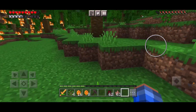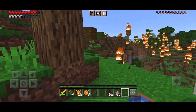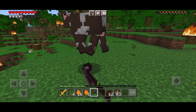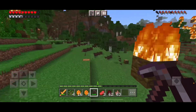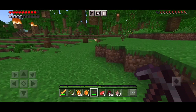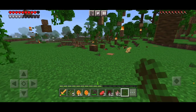My hunger bar is going down and I didn't bring any food with me, except there's that chicken. I found a better thing — come back here, cow. Okay, there we go. Now where's my chest? It's gotta be around here somewhere. Oh, there it is.